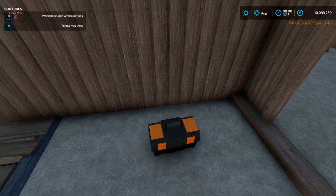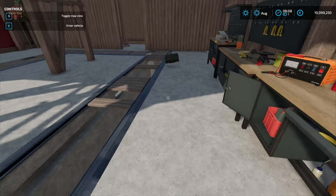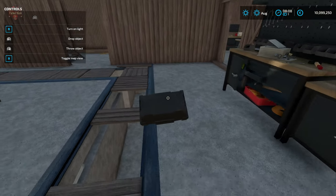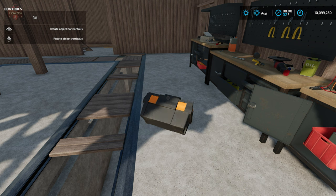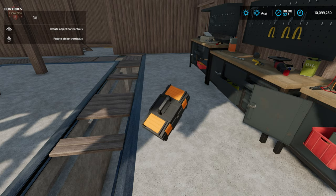Using the toolbox could not be any simpler. We're going to walk up to it and pick it up. We're going to be able to rotate this around like we can with anything else by holding down the center mouse button and moving our mouse around.